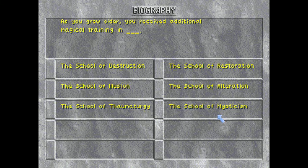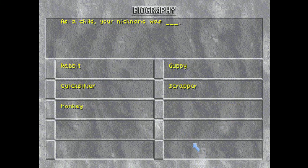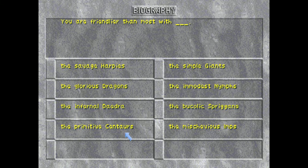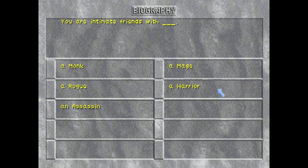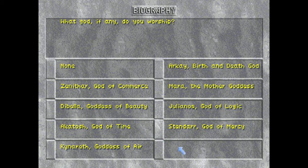As you grew older, you received additional magical training in Mysticism. As a child, your nickname was Monkey. You're friendlier than most with the Daedra. Of all disagreeable types, you have the most personal hatred for power-mad robber barons. And intimate friends with an assassin — yes. What god, if any, do you worship? We're going to go with Akatosh. You have the most trouble avoiding diseases — we've already established that.